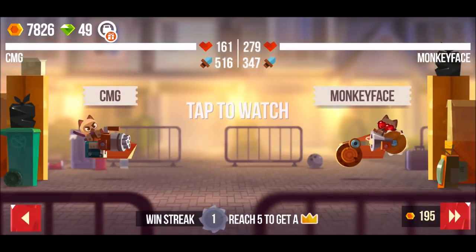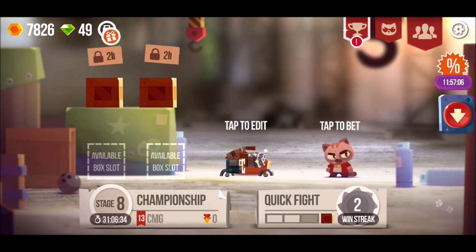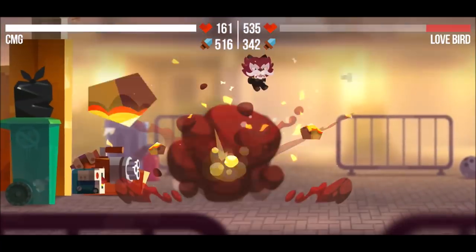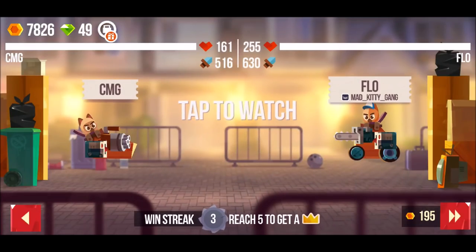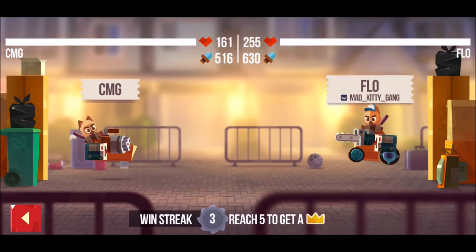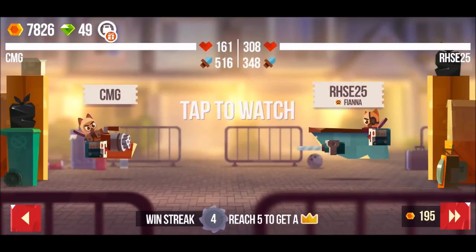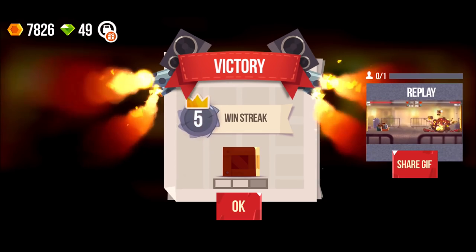This guy has a laser — monkey face, let's see if you're going down. Win streak! Let's try again — quick fire, love bird. Oh, they didn't have any weapons! Let's see if we can continue. Oh carefully — wow, good, you didn't hit me there. Reach five to get a crown — carefully, almost went down there, and I got my crown!